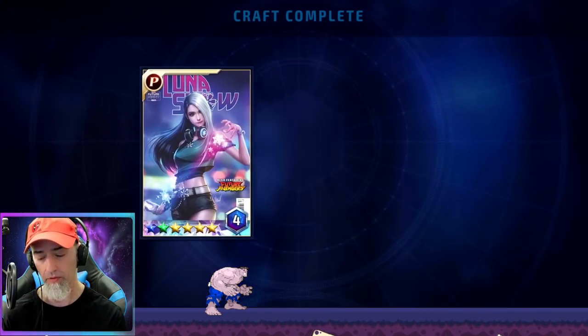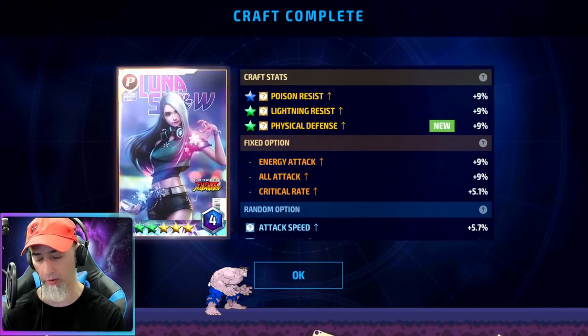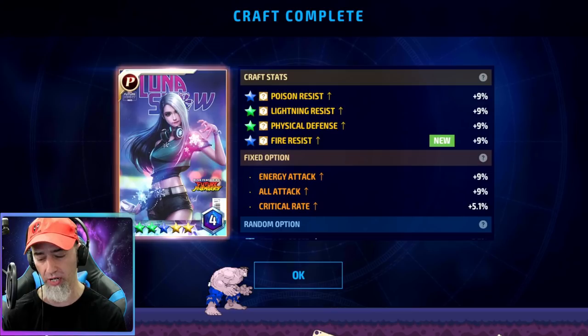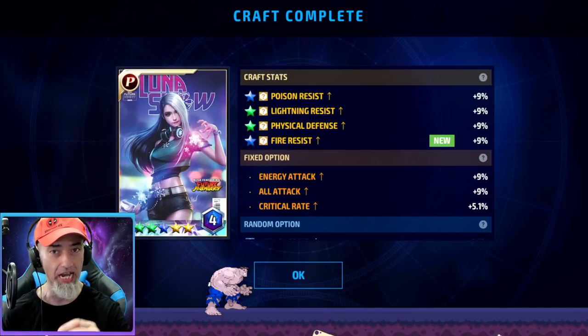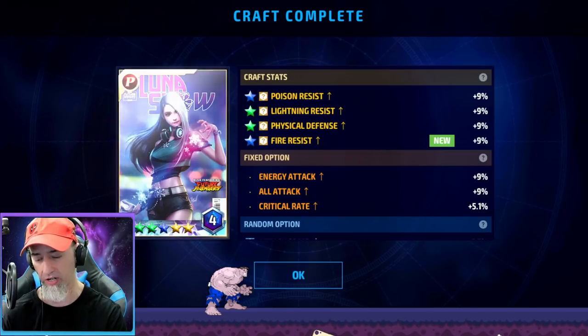Green star — lightning resist. That's not good; we want the blue stars, we want more pierce. If you get three blue stars on one card and you're aiming for PvE — trying to do better in World Boss, Squad Battle, or Shadowland — then once you get three stars, save up another month or 40 days to get enough cubes to craft another card and start working on the next one. If you only have one P card with three stars, then you might want to try to get six blue stars on that card, but then it starts costing crystals.